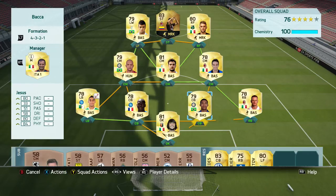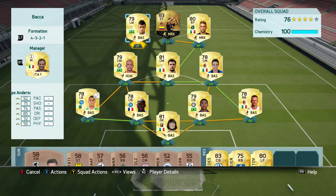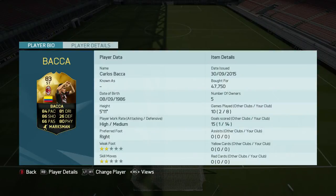For Carlos Baca, let's go around the team. In goal we've got Perrin, right-back Abate, centre-backs Koulibaly and Juan Jesus, left-back Goulam, centre-mid Felipe Melo, Pirlo and Bonaventura. At right forward we've got Berardi, left forward Felipe Anderson, and at striker obviously we have the in-form Carlos Baca, 83 rated.